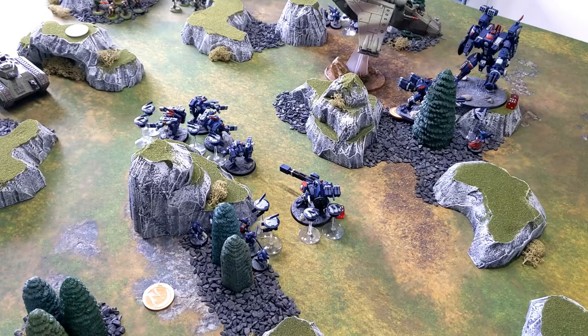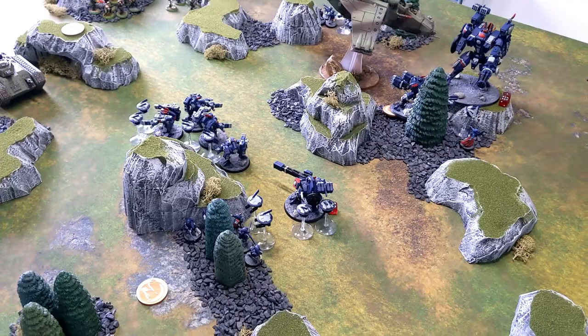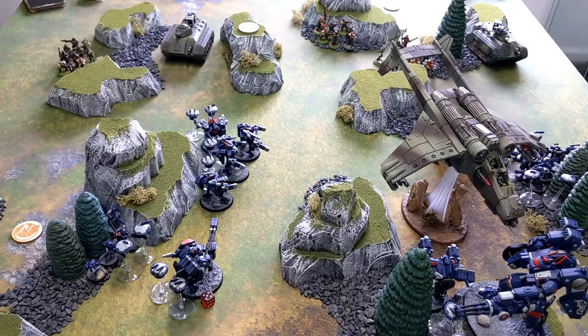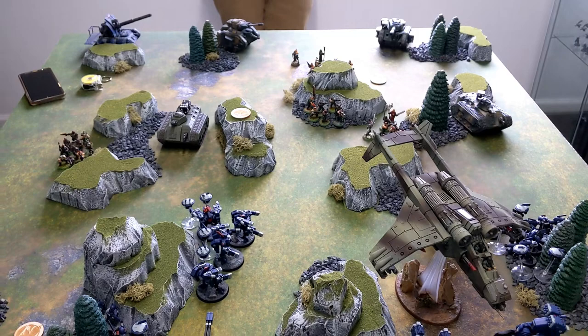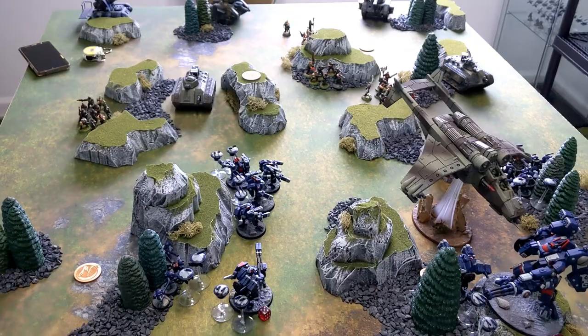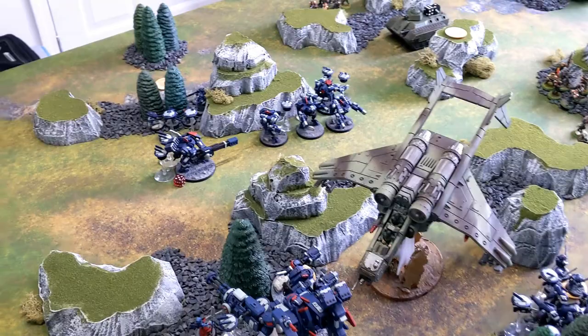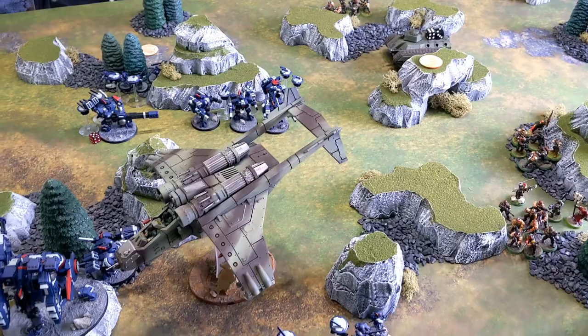After the Tau movement phase for turn two, the major development is all crisis suits and Skyfire dropping from Manta Hold. I really wanted them in the backfield for the Leman Russes, but the Catachans secured their back lines — so we got them between the Chimera and Valkyrie. The fire warriors advanced to secure the backfield objective, the broadside shifted forward for better range, and the other fire warriors backed up slightly.